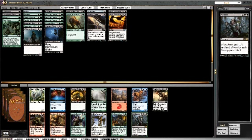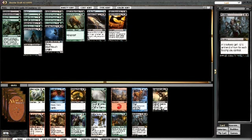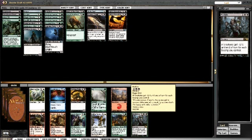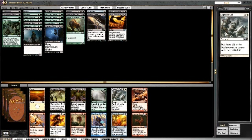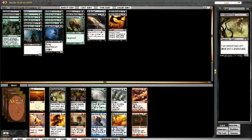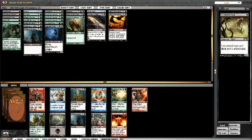I'm going to take Mutilate here. Mutilate just wins games - I've seen it win so many. When I'm in black I'm not just going to say I don't need Mutilate. Not much green in this next pack. Tormented Soul is fine - I'm not going to take Dark Favor, not playing Crimson Muckwader. Tormented Soul is really the only card I might play and I'm a little short on creatures, so I'll take it.